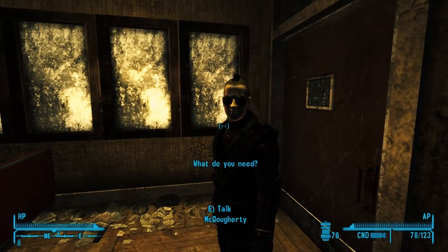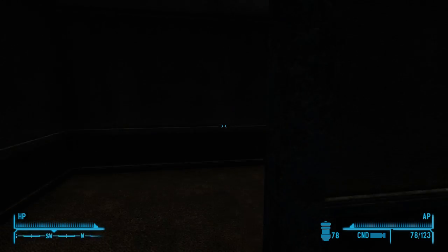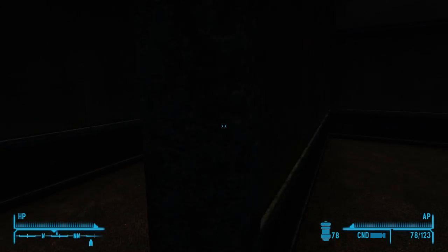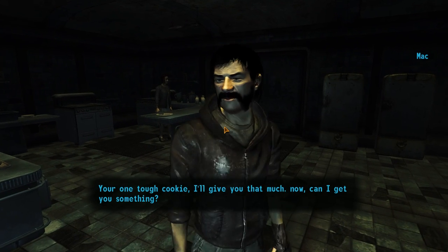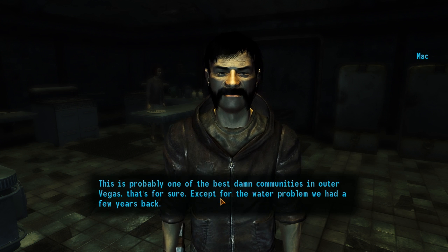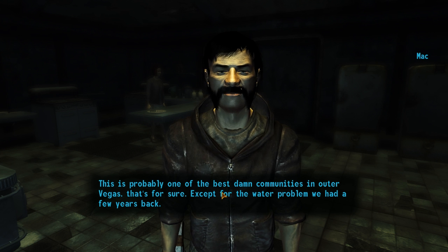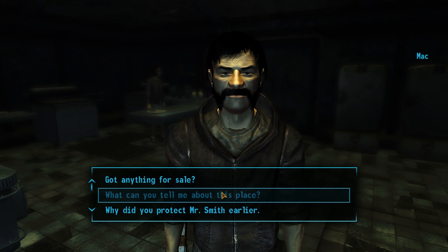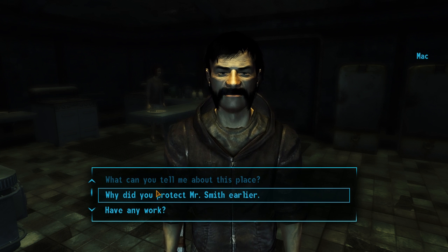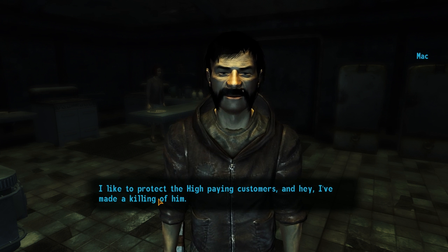Wastelander, Wastelander, McDocherty — what do you need? Mac, you want a cookie? Can I get you something? What can you tell me about this place? Well, this is probably one of the best communities outside Vegas. Well, except for that water problem we had a few years back. I urinated in it — I just had to go. Why did you protect Mr. Smith earlier? I like to protect our paying customers — I've made a killing off him.